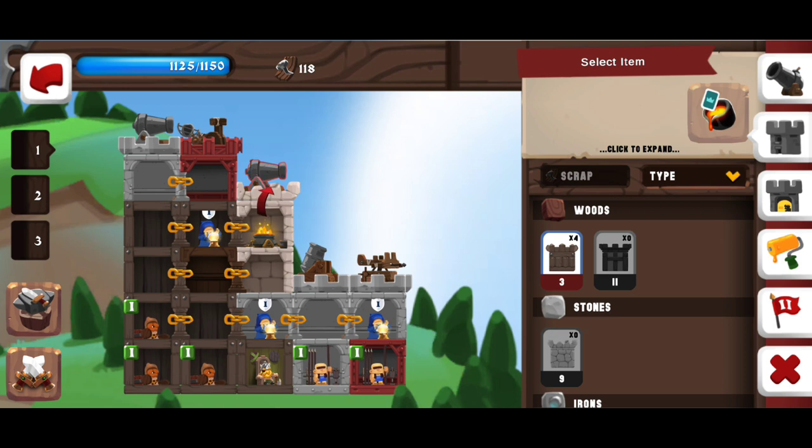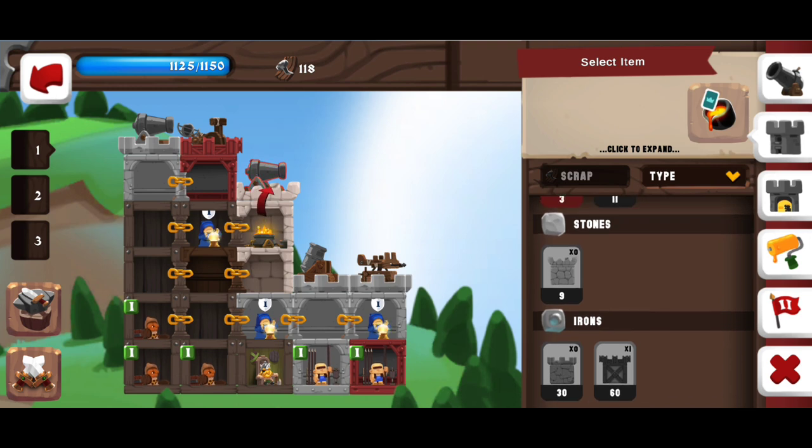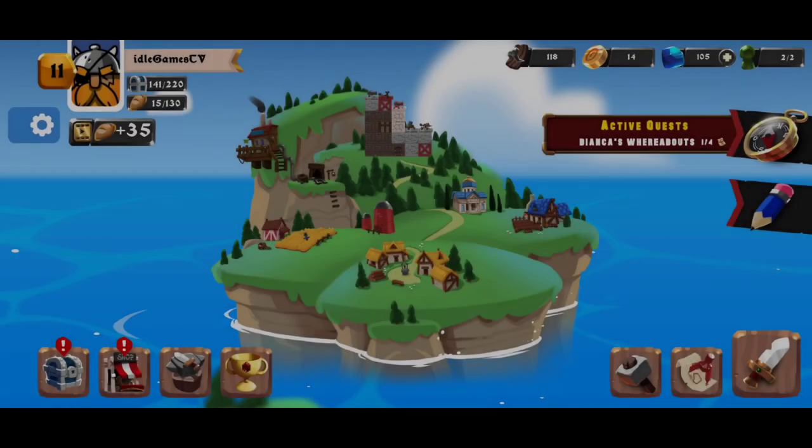Rooms are made of different elements: wood is obviously the weakest, then stone, then iron. If you have better rooms, try to place them at the front of your castle so they absorb the damage. Let's jump into a fight and I'll show you how the game goes.